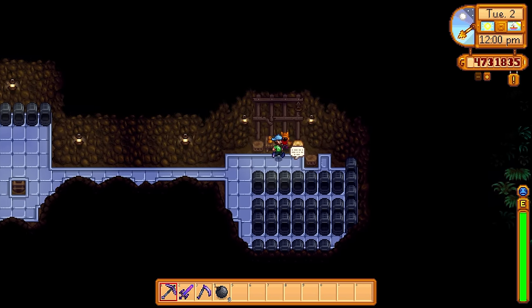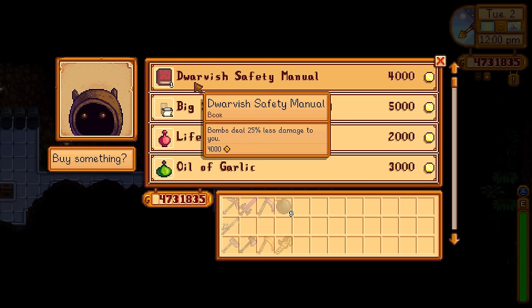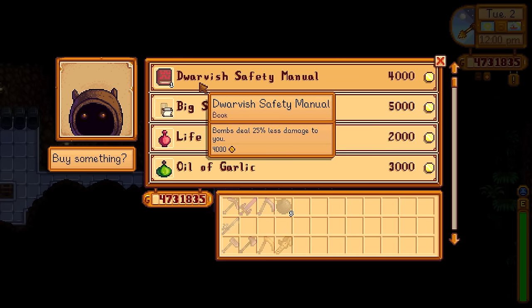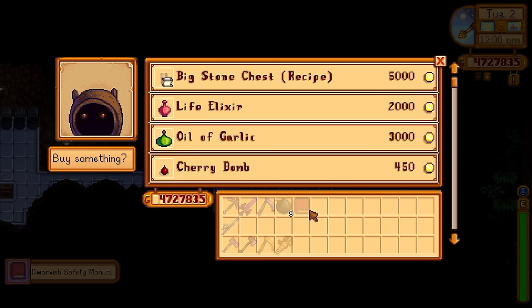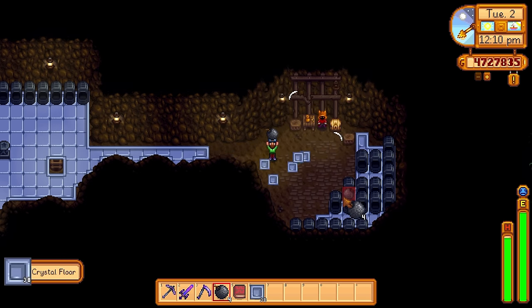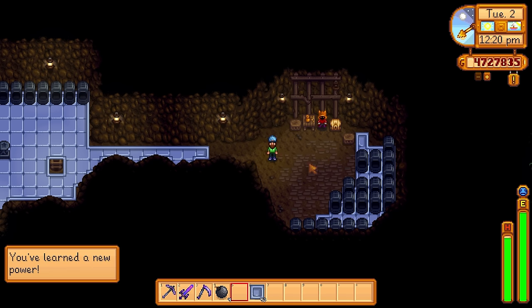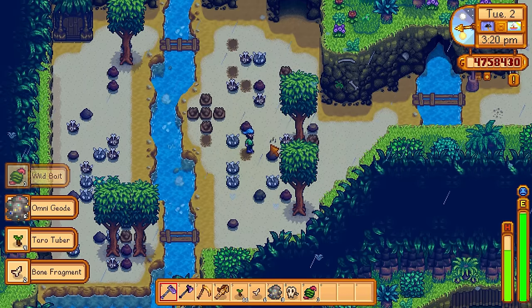Next up, let's talk about the next Book of Power we can get from the Dwarf. It's called the Dwarvish Safety Manual, it's only 4,000 gold, and it reduces bomb damage by a whopping 25%. How many times have you gone into various versions of the mines, dropped some bombs to clear away nodes, only to damage yourself in the process? A 25% reduction is huge — it could make the difference between life and death when you're spamming bombs. We've now activated the book and detonated a bomb and take only 4 damage, which makes those gold cavern runs a lot more pleasant.